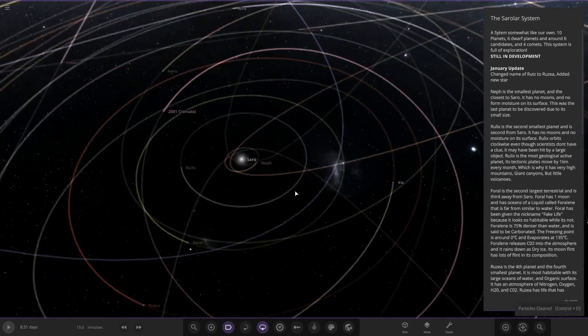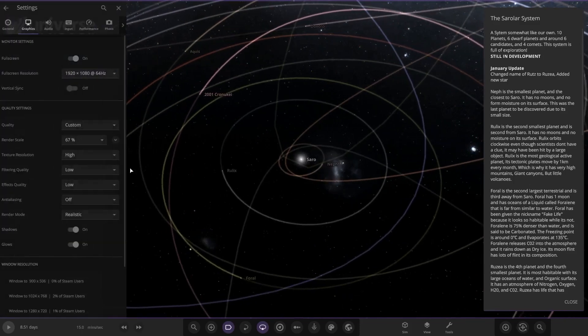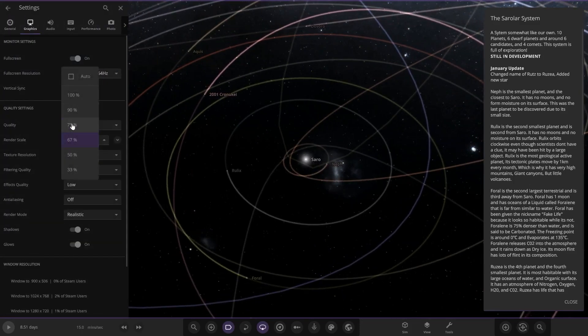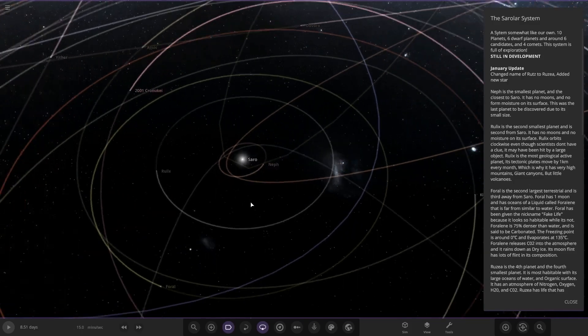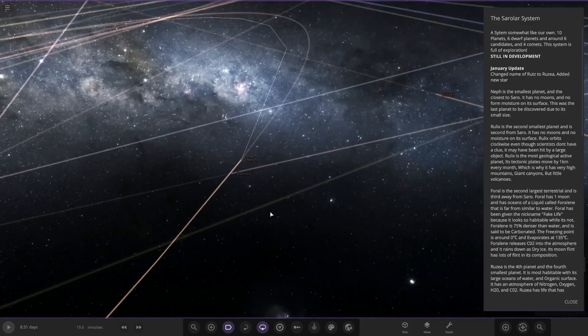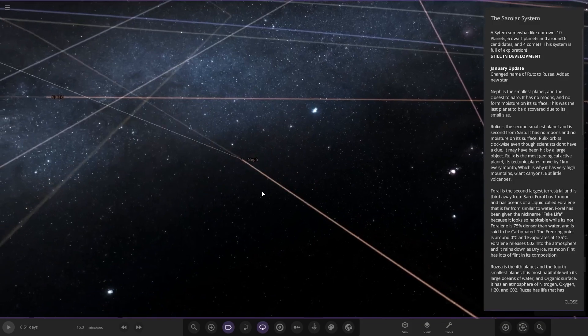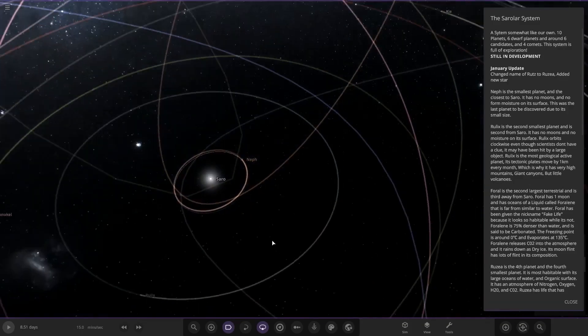I'm going to delete the rings because of the lag — that's so much better. I'll also turn my graphics up a little. I'll keep the render at 75 so the simulation runs smoothly. Now we can actually look at the planets properly because those rings were too laggy. If you upload systems, I may have to delete the rings if there are too many, as they really do lag the PC down.